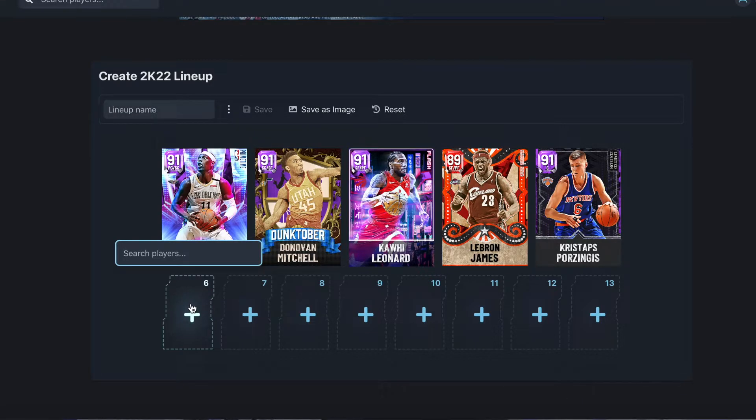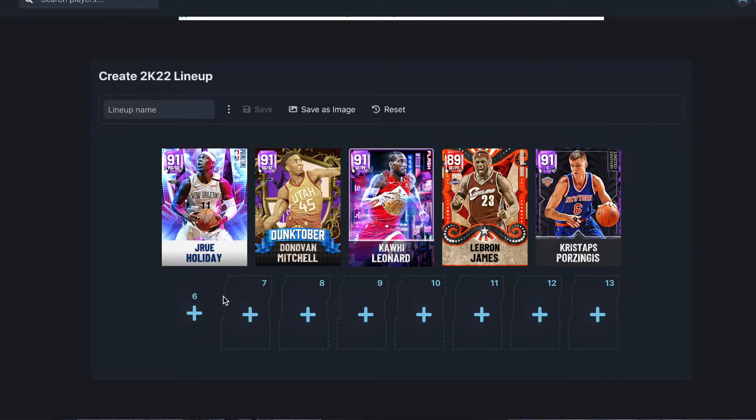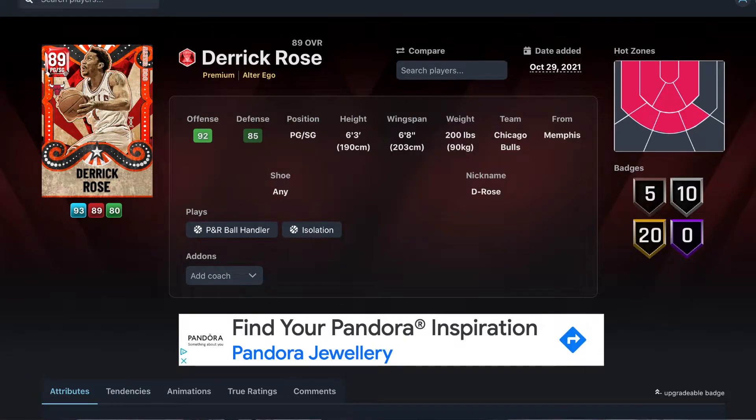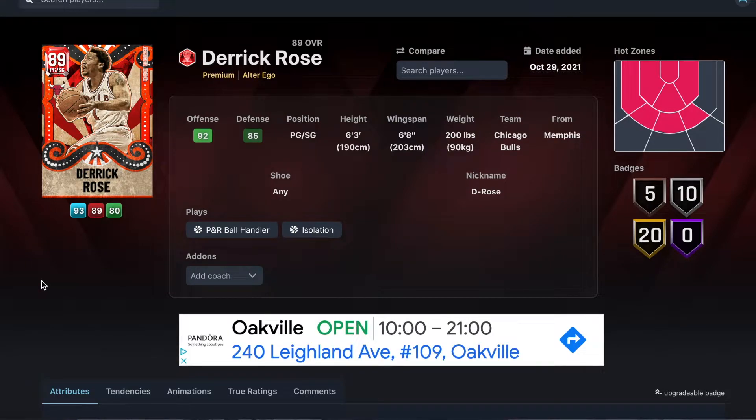For our backup point guard — first player off the bench — we're going with the Ruby Derrick Rose alter ego card. That set gave some really good ruby cards like Rose and LeBron. I wouldn't go with the mask one because people want to use it for XP — it's going to be about 5k more MT, and there's no point for this type of budget squad.